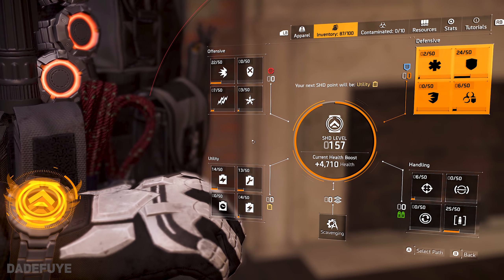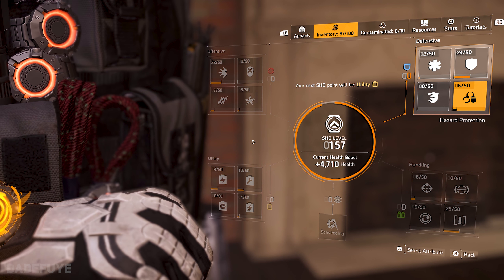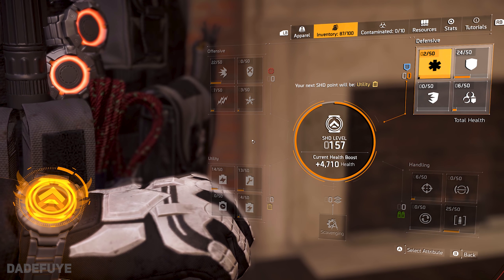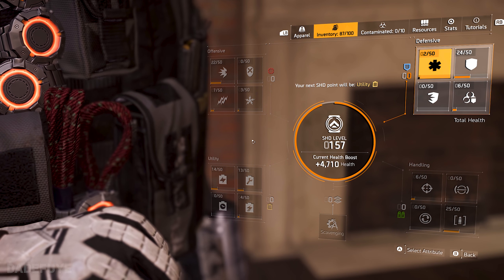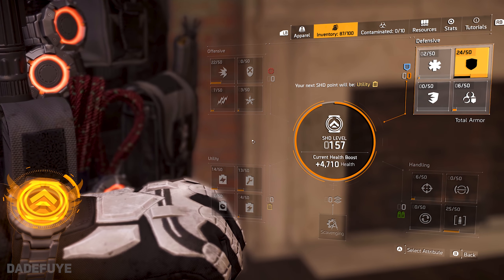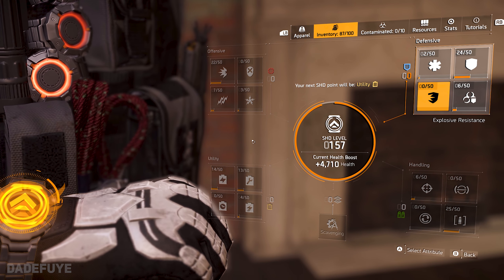In the third spot, we have the defensive bonus. For this one, I will choose armor first, then after that I will go over to hazard protection. Health and explosive resistance are nice, but if your armor is broken, your health kind of means nothing. Hazard is a status damage and that thing eats through your health regardless of how much health you have.